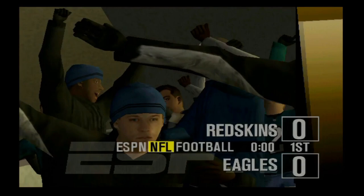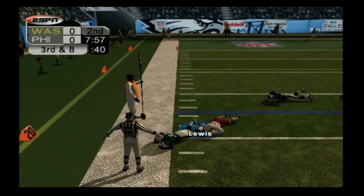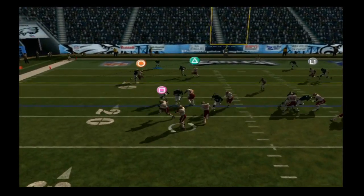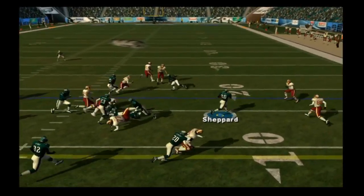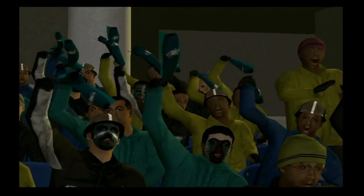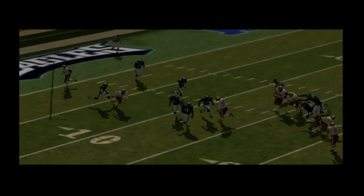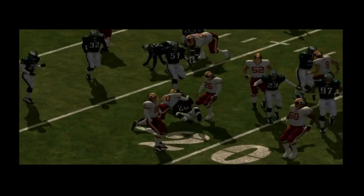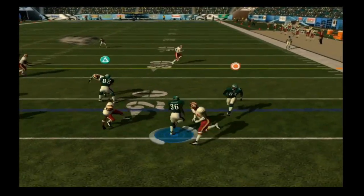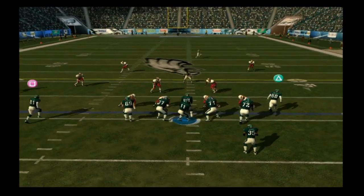Second and ten for Brunell and Washington — he passes to Coles, nearly intercepted by Michael Lewis, in and out of his hands. And for the second game in a row, Lito Shepard steps in front of a pass and takes the ball away — a big interception. Not quite a pick six this time, but we'll take it. The Eagles defense was sitting in a zone and Shepard stepped right in front of the laser intended for Rod Gardner.